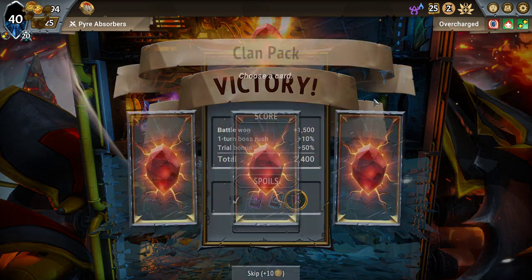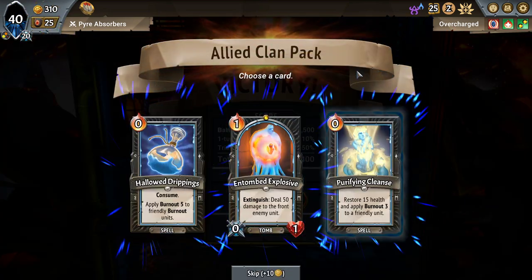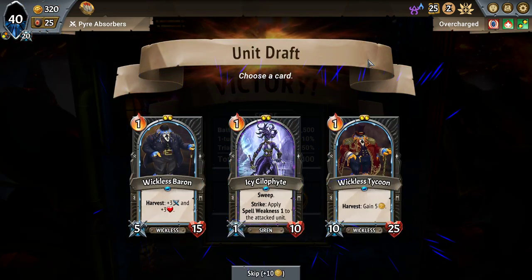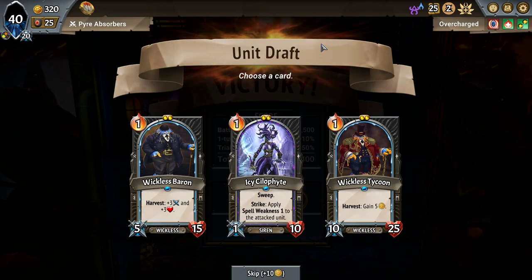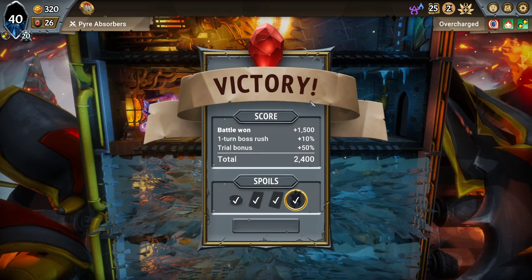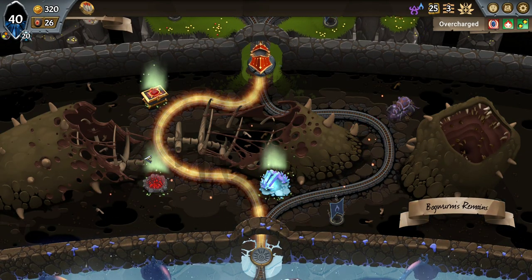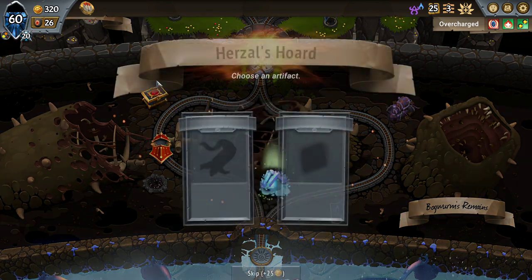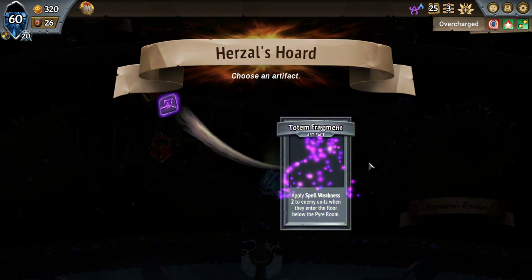We're about to get a lot less powerful as the bosses start scaling up. Maybe Wickless Sycoon just goes on that floor anyway, or maybe Icy Xylophite does — set up some Sweep. Having access to Sweep does matter. It's also possible we end up setting up on the mid-floor. I'm definitely still cutting off to the left, looking for Pyromains as well as the Hercel's Horde. My Spell Weakness 2 to enemy units when they enter the room below the Pyre room — I'll happily take that.